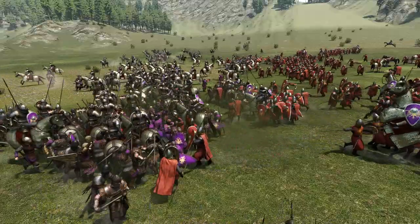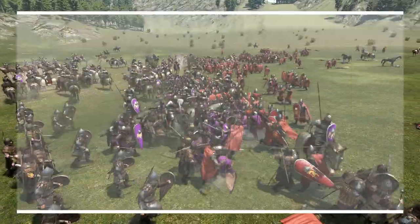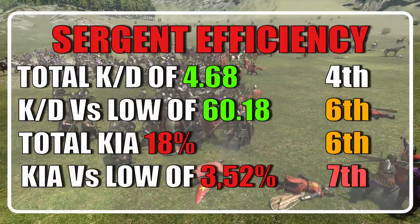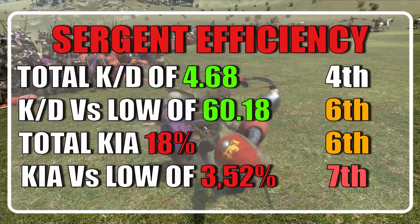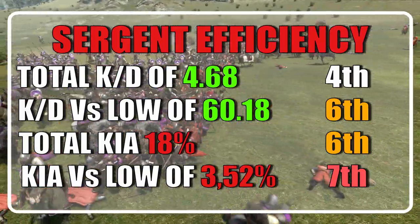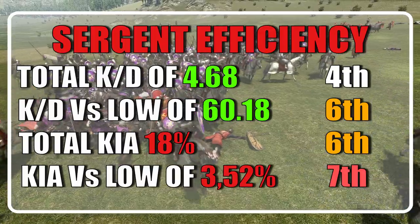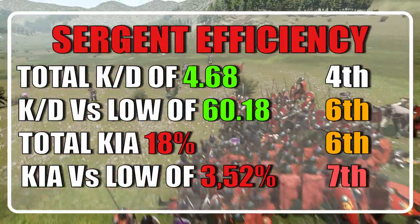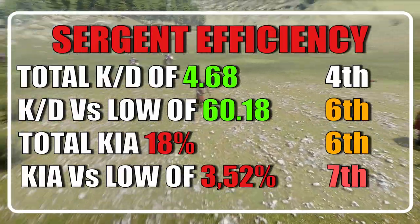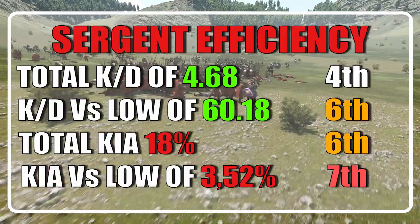Now that we're done with equipment, let's talk about the test stats. Overall the sergeant ranked 6th, with a KD of 4.68 and a KD of 60.18 versus low tiers. They ended up losing 622 units out of 3500, roughly 18%, and ended up with a casualty chance versus low tiers of 3.52%. They also ended the careers of 2914 custom battle soldiers.